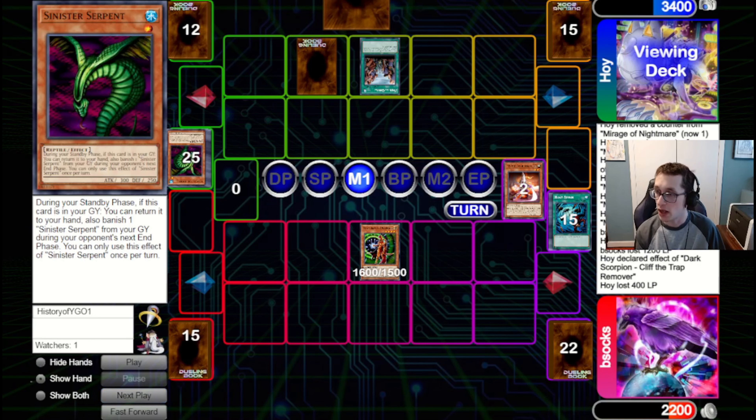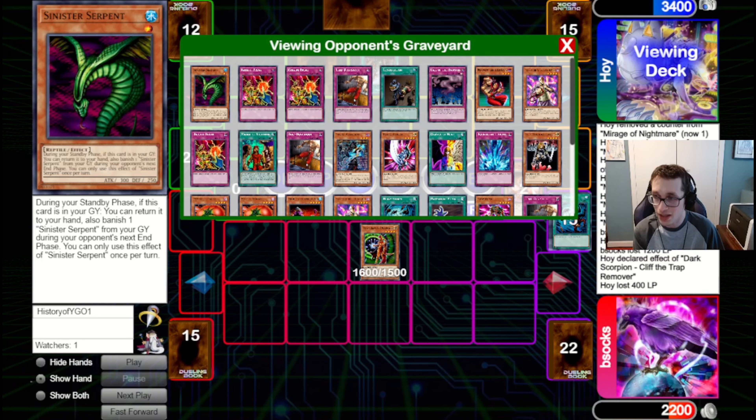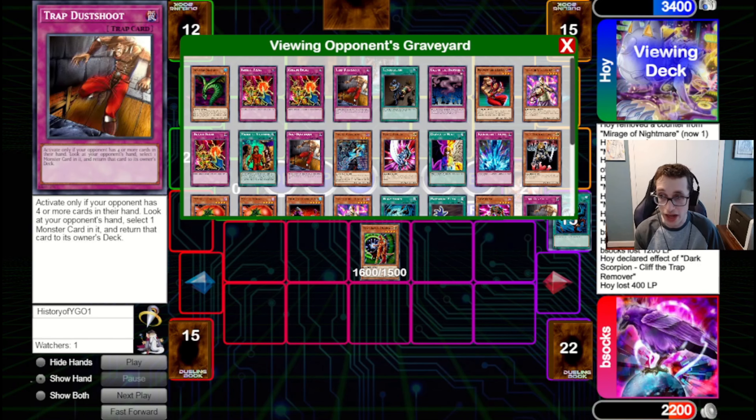This is a very interesting decision. Normally when people send Serpent off Painful, I give them the Serpent because they're going to get it back eventually. But given that Dust Shoot is just hard dead here — especially because I can just play around it constantly, there's no real way for me to get four cards in hand — I do think I should give them the Dust Shoot. If they don't have a monster in hand, then we can attack for 1600. At this point in the game when life points are so low, that's really, really good. And if they do have a monster in hand, now at least we know it's not Serpent, so we can sort of play around that.